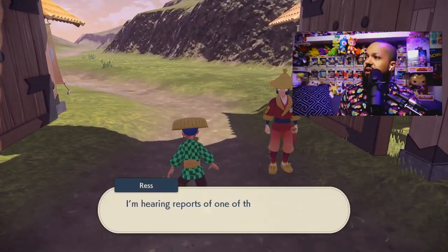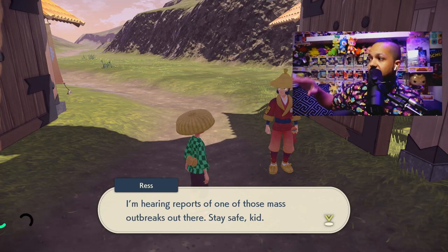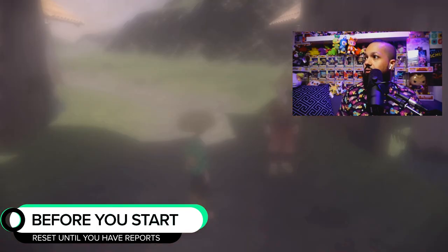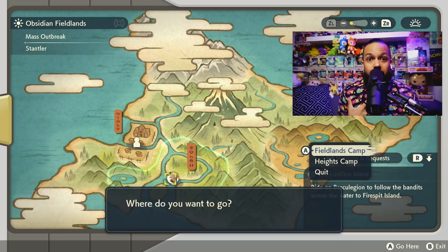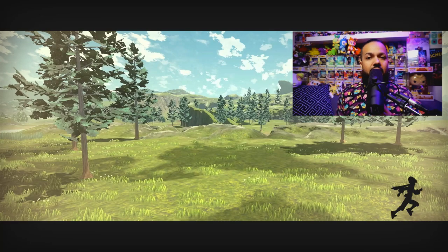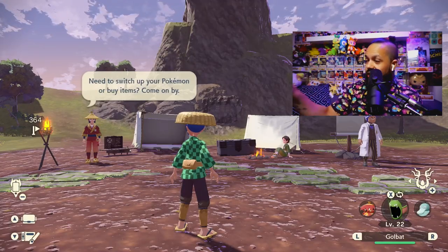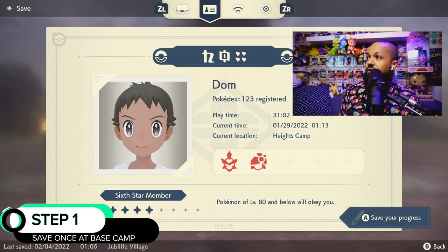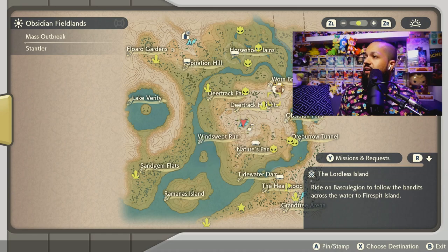So the first thing you guys want to do is make sure that you have reports. This NPC is going to tell you how many reports you have out there in the world. Right now I have a report here for the Stantler, which is exactly what I want — I would love a shiny Wyrdeer. So step one: save your game. We're going to head to Heights camp and look at where in the overworld the Stantler spawn is taking place.